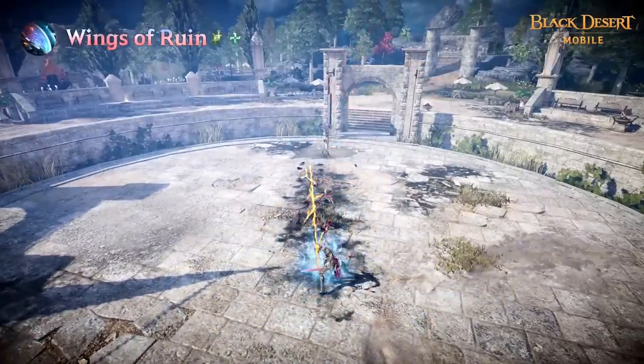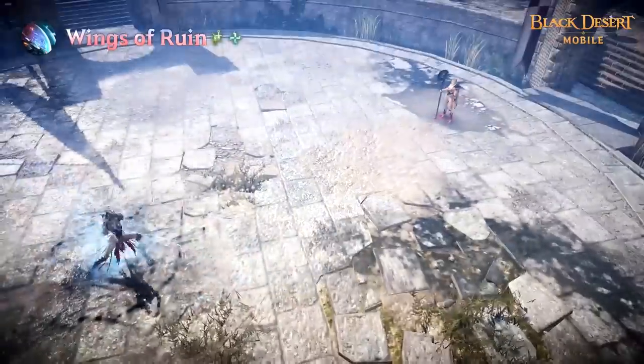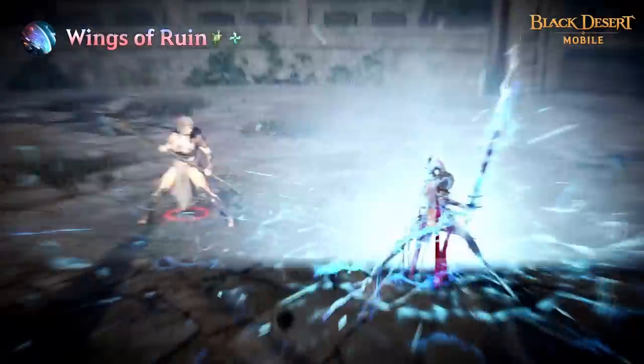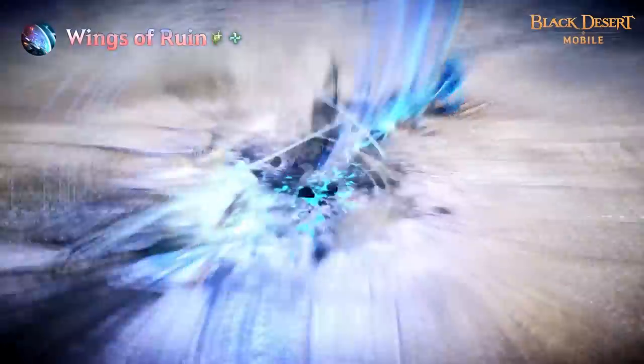Lastly, Draconia takes less damage from adversaries and cannot be grabbed while charging. Ionic Charge will increase the skill's damage. During Ionic Overflow, fully charged Wings of Runes can partially break through enemy Forward Guard to do a certain amount of damage.